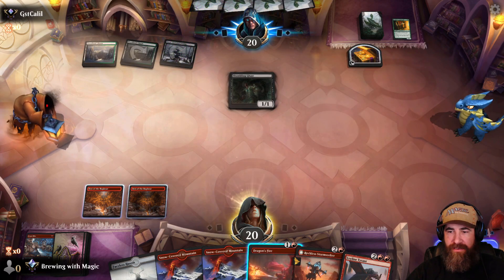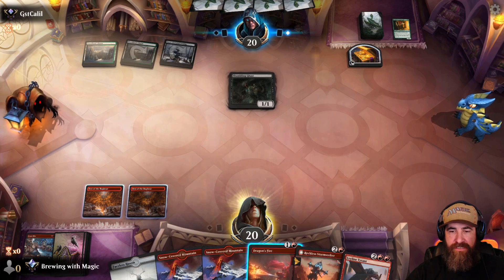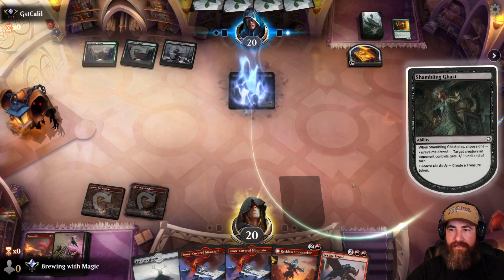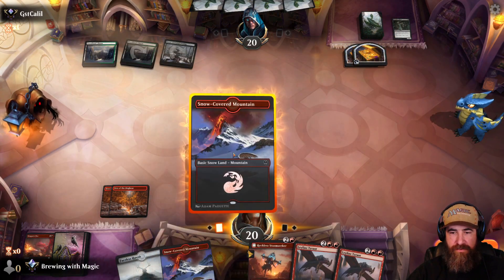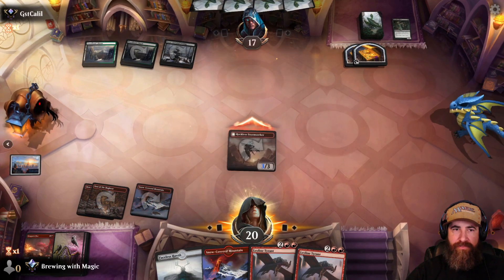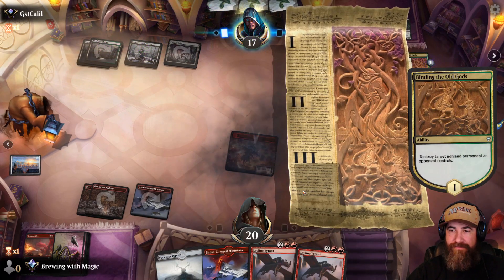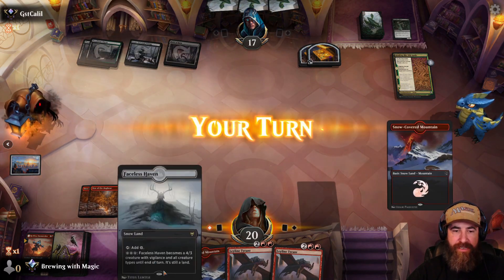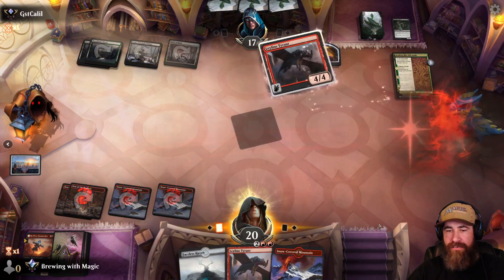Shambling Ghast is their play. We shoot it with Dragon's Fire before they can block — they couldn't draw cards off it. We drop a snow-covered mountain into Reckless Stormseeker and swing in. If they have removal it's not instant speed with three mana open. Binding the Old Gods comes down — and they have Field of Ruin to take out one of our Dens, but we have two Dens and a Faceless Haven. We drop another snow-covered mountain into Leyline Tyrant and pass.